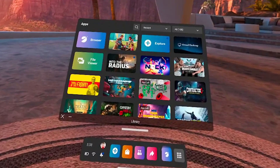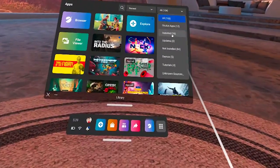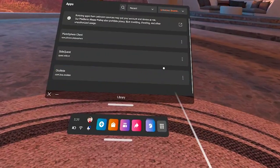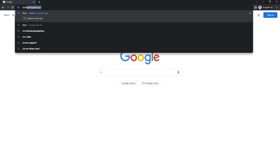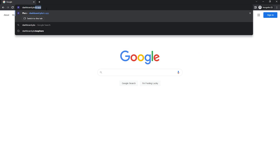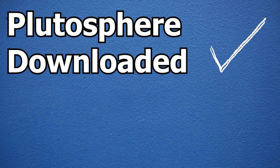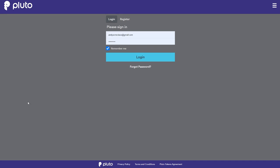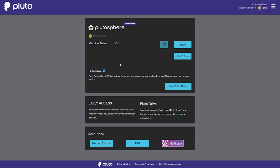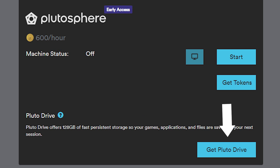Step 4: Turn on your headset and open up your app menu. In the top right-hand corner, click where it says 'All' to open a dropdown and select unknown sources at the bottom. Then click PlutoSphere client. The first time you do this it's going to open up the Oculus browser and connect your headset to PlutoSphere — make sure to click allow on any pop-ups. From there you'll need to create an account. Remove your headset and go to dashboard.pluto.app and log in using the details you entered from within the headset. Once logged in, you'll be able to see your PlutoSphere dashboard where you can turn the virtual computer on or off, see your token balance, buy tokens, or buy persistent storage.